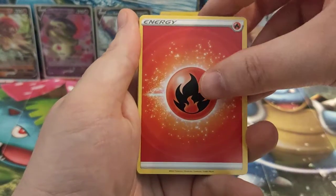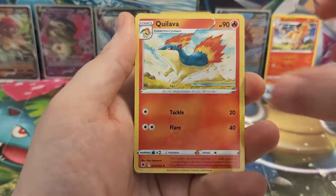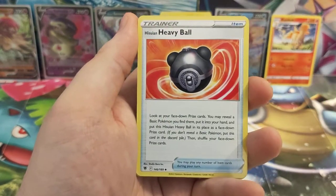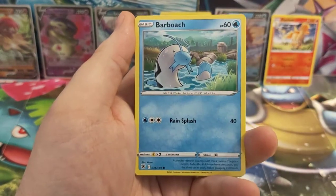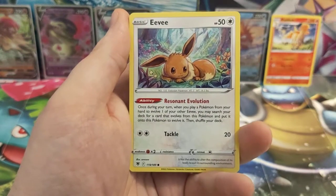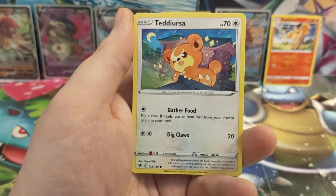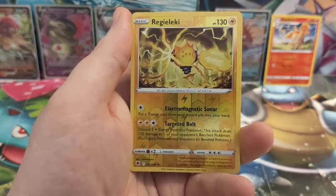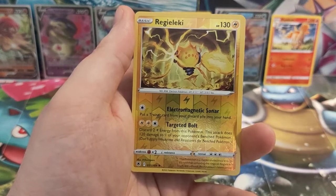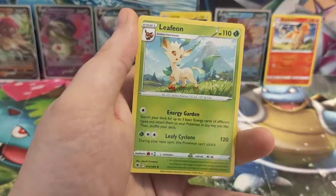We're starting with a Fire Energy, Troy, Quilava, Hisuian Heavy Ball, Barboach, Pawniard, Eevee, Heracross, Teddiursa, a Reverse Holo Regileleki, and our rare card is a Leafeon.